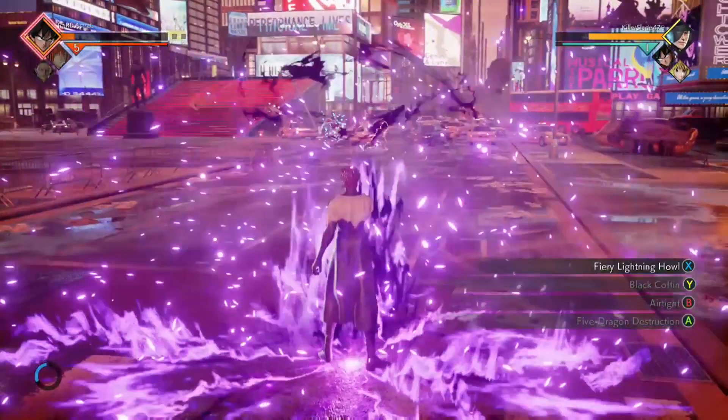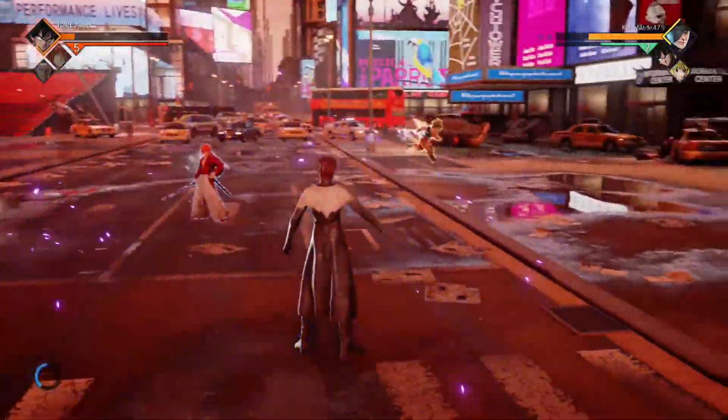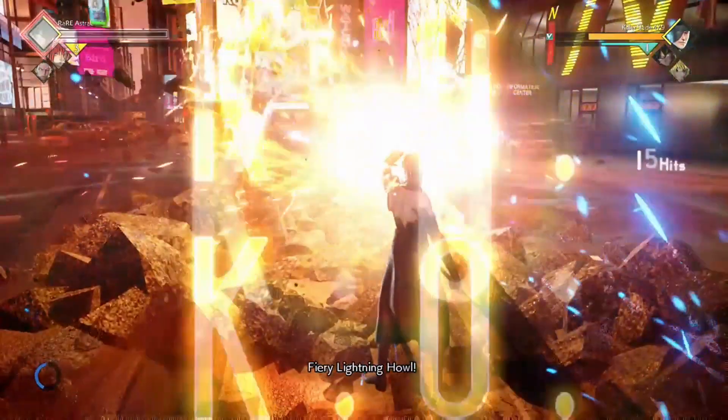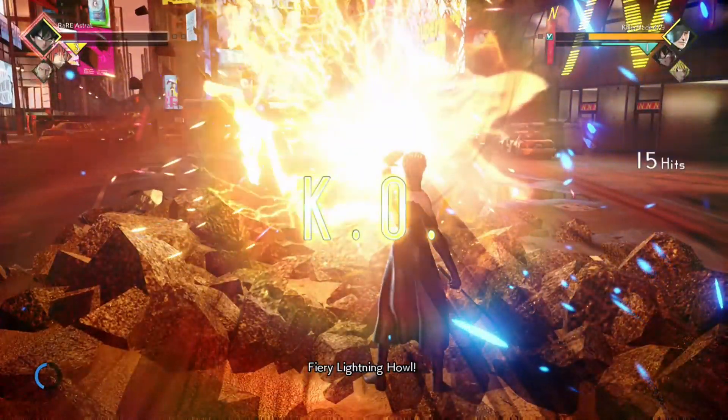Another way to beat this character is to constantly keep the pressure on him. If there's stamina cancelling, you should super chase after them and don't allow Aizen to get any breathing room or to get his block string off.